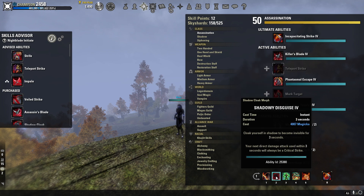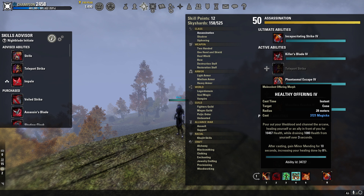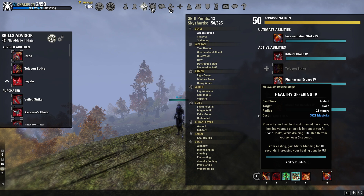Then Shadowy Disguise — we're going to be going invisible on this build. After going invisible, your next damage within three seconds is guaranteed to be a critical strike, which is awesome. Resolving Vigor is your main 5-second heal over time; it gets you back to full health quickly and also gives you Minor Resolve, increasing Physical and Spell Resistance by 3k for 20 seconds. Healthy Offering is your burst heal with a tooltip of 16.4k health, and after using it you get Minor Mending for 10 seconds, increasing healing done by 8%, which also boosts your Resolving Vigor.